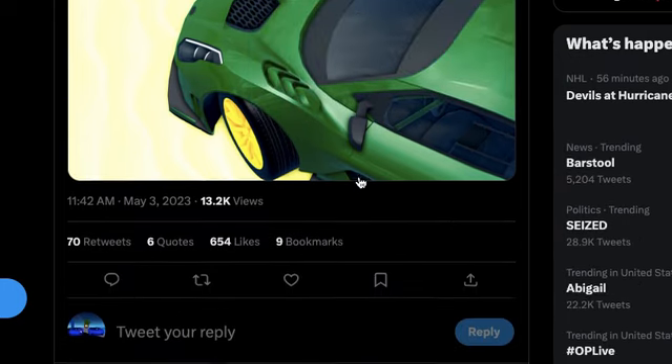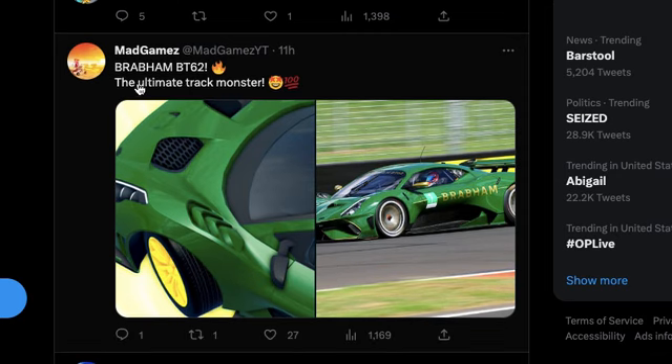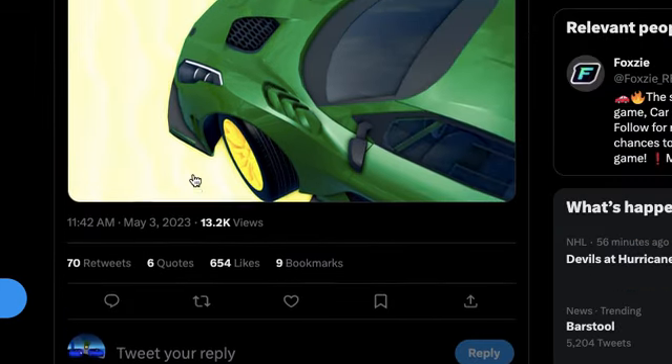Mad Games responded — it's the Brabus BT62, 'the ultimate track monster.' There are two versions of this: a track version and a road version, which are basically the same thing. It has golden rims, so I'm assuming it's the road version, but I have no idea.